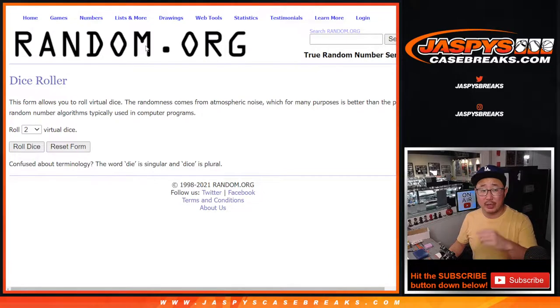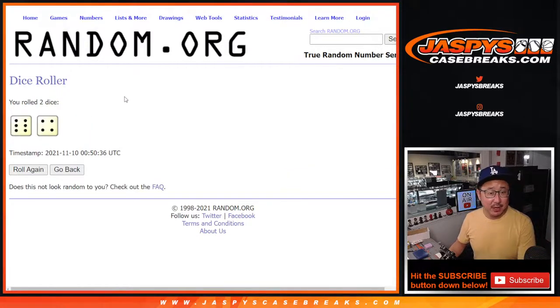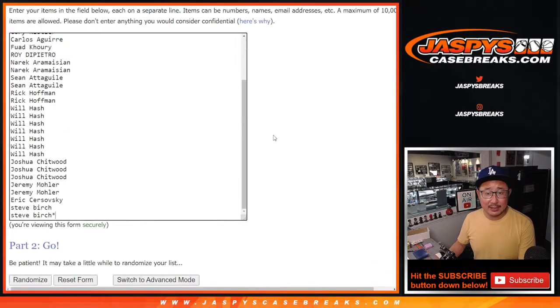The second dice roll will be re-randomizing your names and giving away those Obsidian spots. But first the break — six and a four, ten times for names and teams.